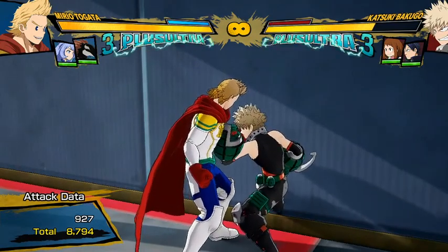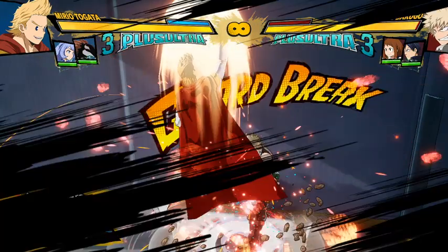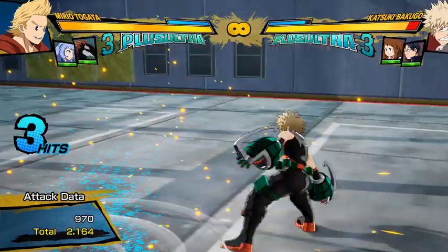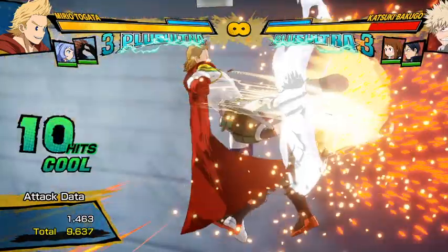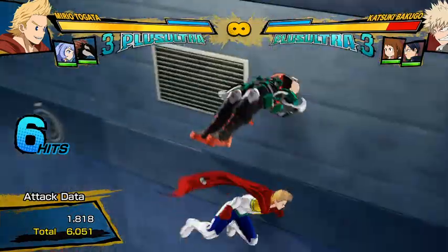His Tilt Quark 1 has less scaling and you can also combo off of it meterlessly now. The Tilt Quark 1 is his uppercut — less scaling and you can combo off of it meterlessly, which is really awesome because now you can get free combos that do really decent damage. That even did more damage than some of the other combos I was doing before.